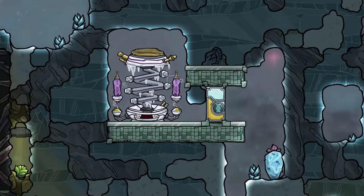Next up is the Anti-Entropy Thermo Nullifier, which is found buried in frozen biomes. This cools down the surrounding area when supplied with hydrogen, and I explained this as part of the tutorial byte for cooling, linked in the card.